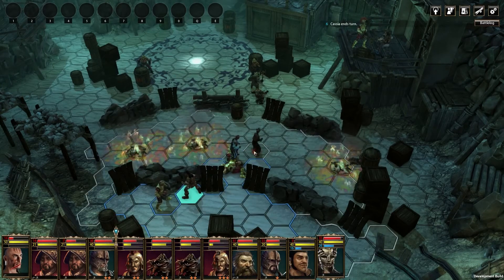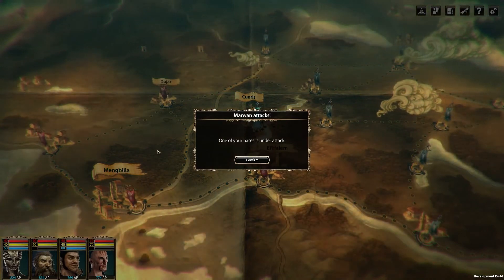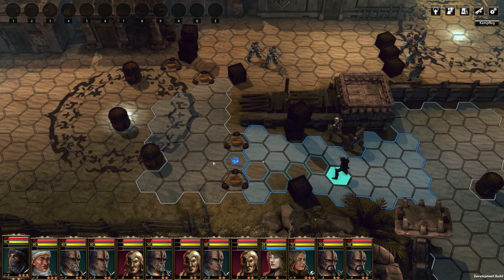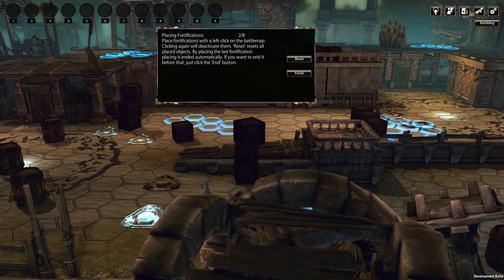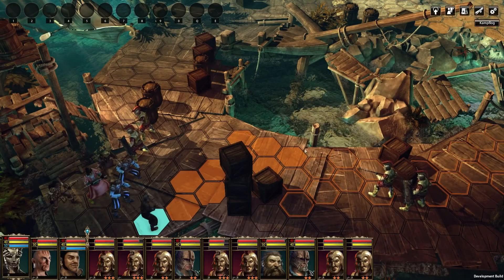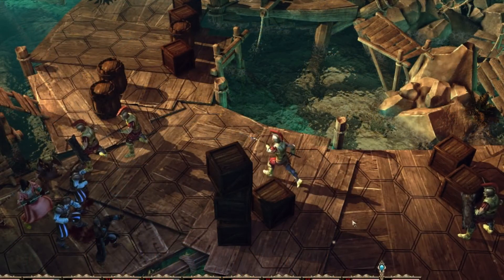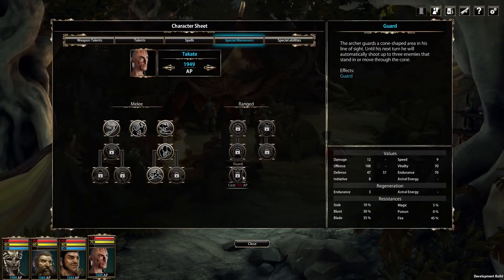As mentioned before, your enemy Marwan will try to reconquer locations on the strategy map from time to time. When this happens, your mercenaries will have to defend them. Beforehand you can place booby traps on these maps — you should place these in choke points. Furthermore, you can order your troops to guard certain areas; they will then stay at their posts and cover chosen hex fields with arrows as soon as an enemy steps on them. In theory your heroes can also use this guard maneuver, but you have to unlock it first.